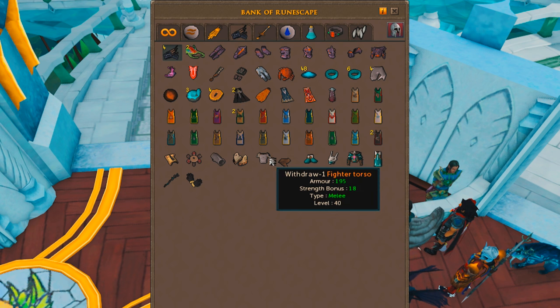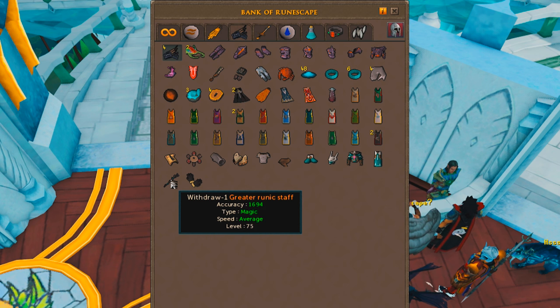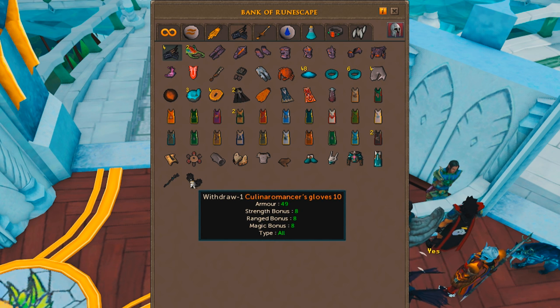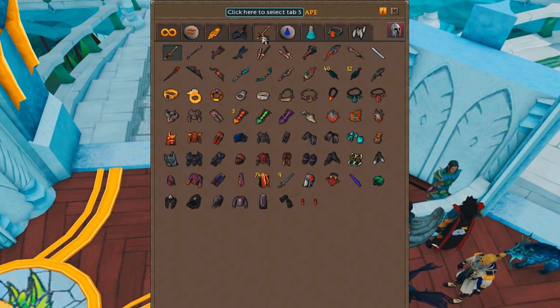After that I've got my cannon, fighter torso, ancient ceremonial, and greater runic staff — I use that whenever I'm making an iron man guide since it's the weapon most iron men use. Then my barrows gloves, which never actually get used. So yeah, onto the next tab, which is probably the coolest tab in my entire bank. It might take me a couple of minutes to go over this one.